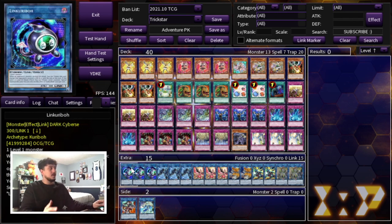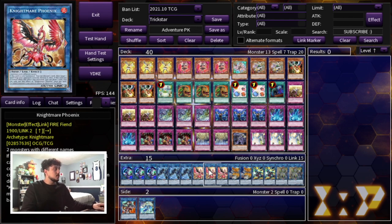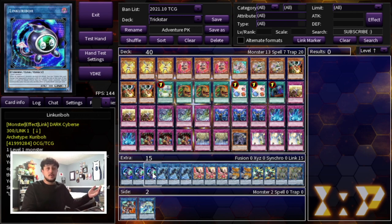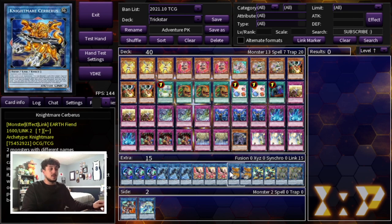Moving on to the extra deck — we're really only going into the extra deck off Scapegoat, so all these cards are Scapegoat fodder to get into Boral Sword. We play triple Link Karibo, triple Link Spider, and triple Nightmare Phoenix. Once you flip Scapegoat, you go into Link Spider, then Link Karibo, make Nightmare Phoenix, use Link Karibo's graveyard effect to summon itself back and tribute the token — and with Nightmare Phoenix, Link Karibo, and Link Spider you make Boral Sword Dragon. You can also go into Cerberus; with Phoenix and Cerberus as options you can pop a back row or a monster if needed, so we're playing double Cerberus as well.